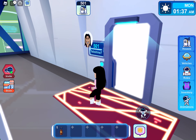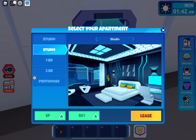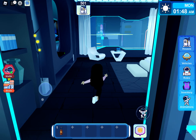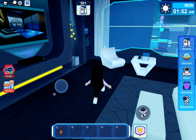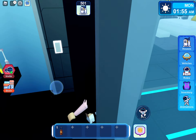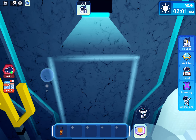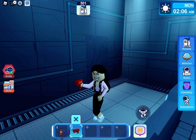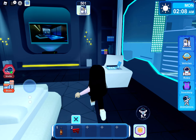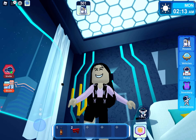Now let's get studio number two. Let's get rid of the lease — there's no timer, which is great. So when I first came in, I literally went to the pool. But if you go into the bathroom, there's a money gun. This one's really easy.